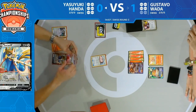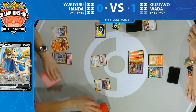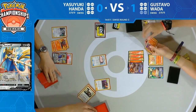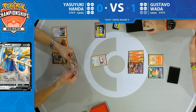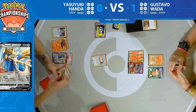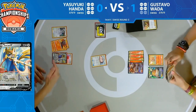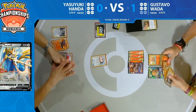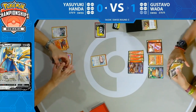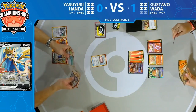Yasuyuki went for the Lillie's Poké Doll, opting to put that in the active position and deny Gustavo a prize. This is the safest route right now as long as Gustavo doesn't have Ninetales. He did not hit Ninetales — discarding a damage counter has already been done. We also saw Gustavo pick up that Victini Prism Star from the prizes — very relevant in case too many fire energies are discarded on Yasuyuki's side.